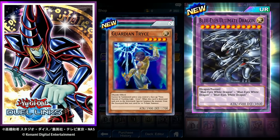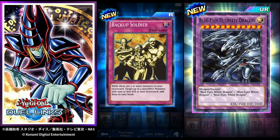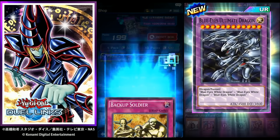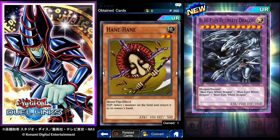Guardian Trice: decent attack, cannot be summoned unless you control a face-up Twin Swords of Flashing Light Trice; when destroyed and sent to the graveyard, special summon the monster from the graveyard that was used to tribute it. Turtle Oath: ritual summon Crab Turtle. Backup Soldier: while there are five or more monsters in your graveyard, target up to three non-effect monsters with 1500 or less attack in your graveyard and add them to your hand. That was that pack — we did pull a UR, Hayne Hayne.